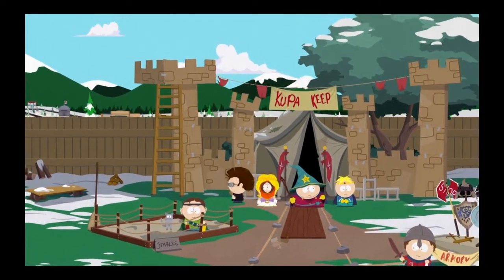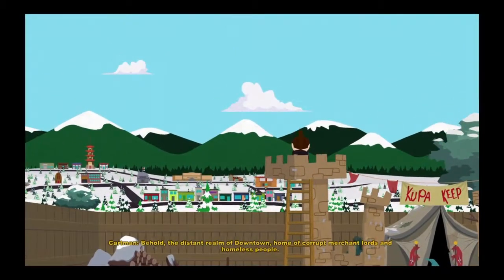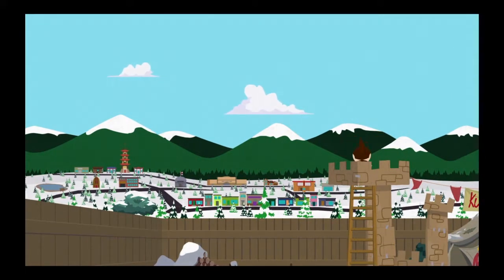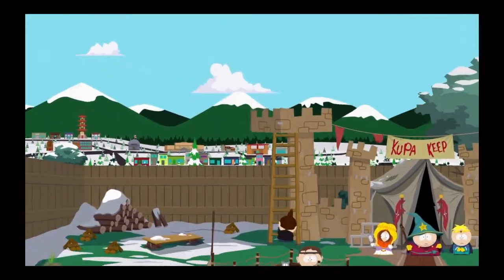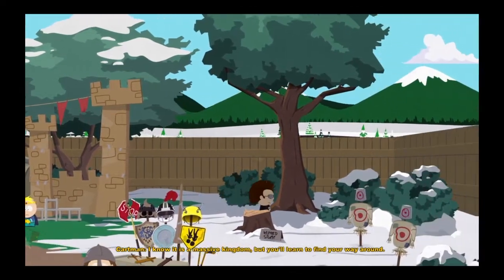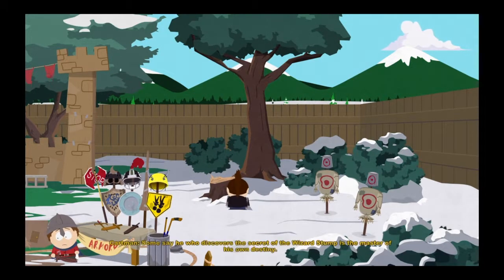You become friends with Scott Malkinson — he has diabetes. I think it's really funny that they have Scott Malkinson in the game. He was kind of built up as a big character for one episode and then it's like 'oh well, that's it for him.' There's the wizard stump.